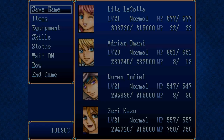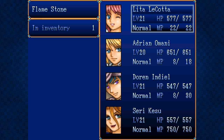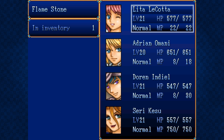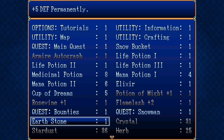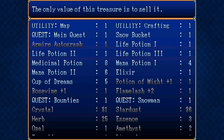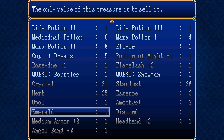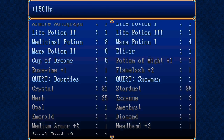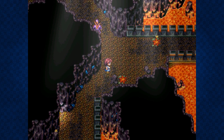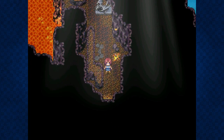Oh, we have a Flamestone — that reminds me, we do have some stones. Plus 5 attack permanently — I want to give that to Lita. Earthstone plus 5 defense — that's gonna go to Adrian. We need to sell some of this stuff too, but we have a lot of money. In between episodes I also bought all level 2 skills that were available. So we are very well equipped for this, I think.